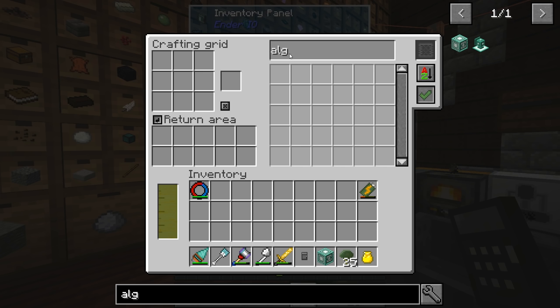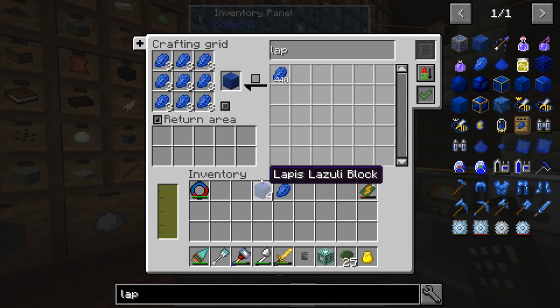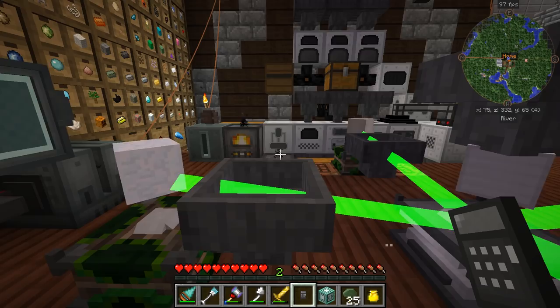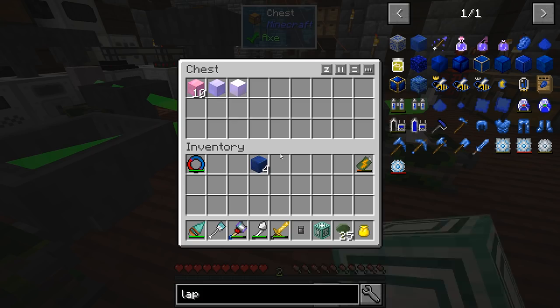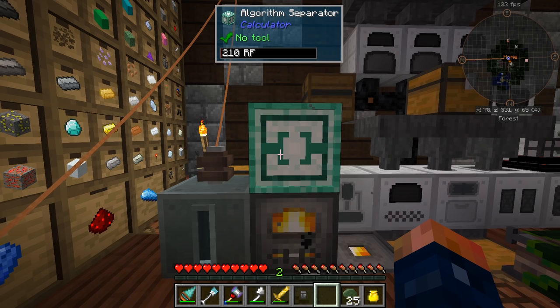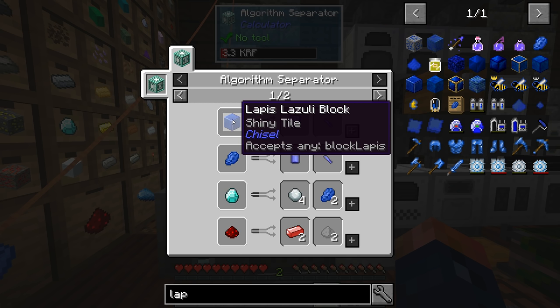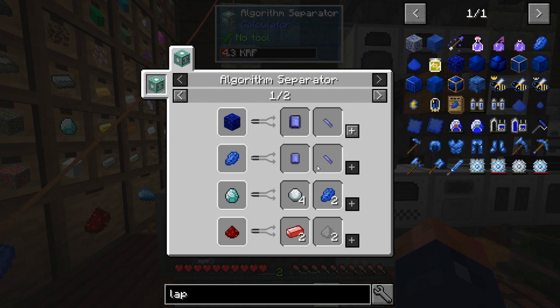Now we have this. Let's go ahead and get some Lapis, because this thing requires Lapis blocks to make the Tanzanite, and it's probably going to take a while — we need at least four. If I put that in there we should get Tanzanite. I don't think there's a way to really speed this up. Lapis blocks turn into large Tanzanite, and we can also get weakened diamond from here, which we're going to need for the Advanced Greenhouse as well.